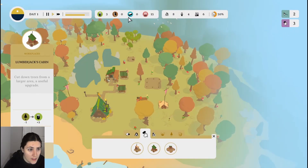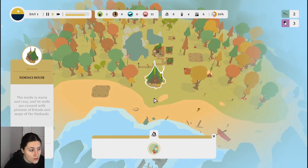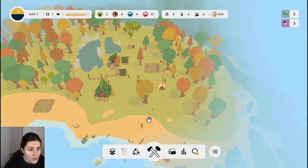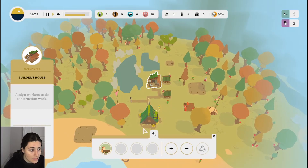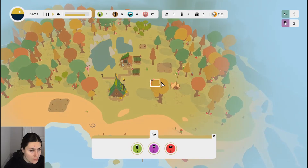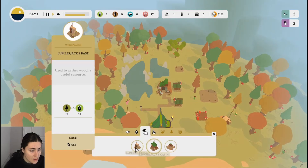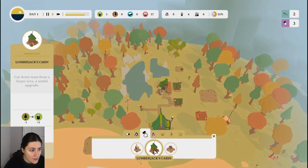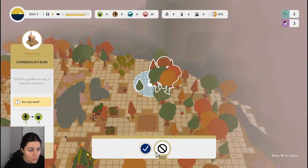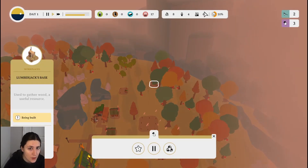I'm not sure what all the icons mean up here. This is Fjorda's house. Forager's hut. You're doing construction work. Sawmill, but I don't know what this is — storage thing, maybe? I guess we need to build a lumberjack's base somewhere. Being built, so we just gotta wait for it to get built, I suppose.